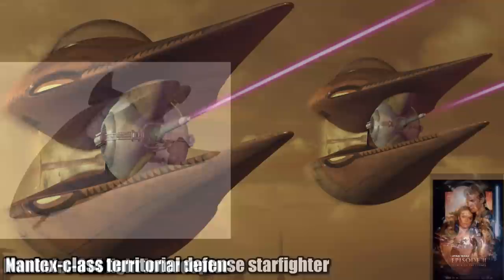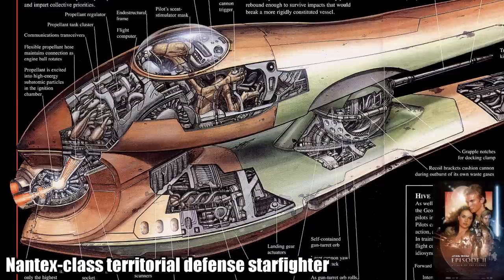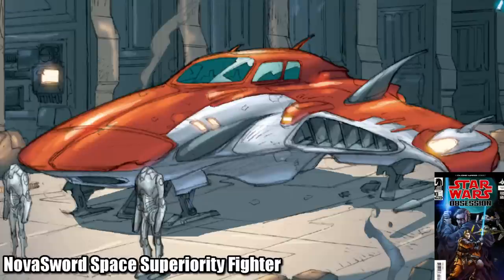The Nantex-class Territorial Defense Starfighter was also built by the Geonosians, and were primarily used to defend droid facilities on their homeworld. It had this crazy tech that provided data to the pilot via smells, in the sense-stimulator mask that interfaced with the Geonosian biology. The Nova Sword Space Superiority Fighter was built by Sublight Products Corporations, intended to out-compete the Z-95 Headhunter, having a great balance of speed, shields, and armament that allowed it to be used as an interceptor, light bomber, or a scout ship.